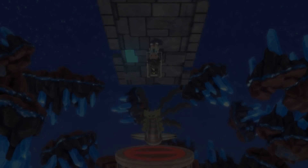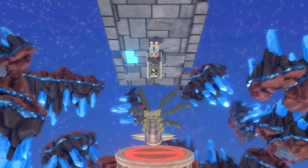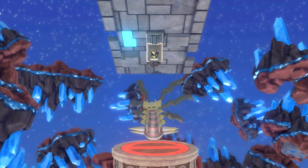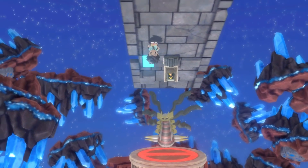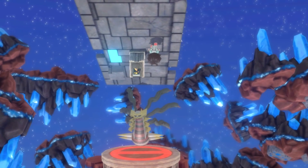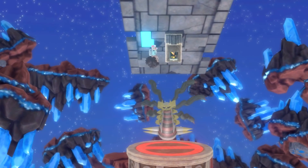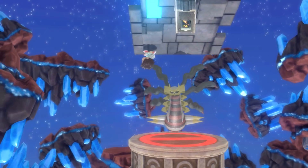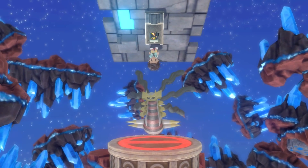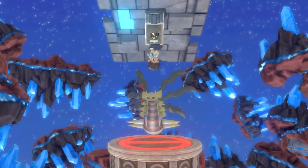Definitely reminiscent of the Distortion World. Now this is definitely disorienting. The control scheme is backwards too — when you press up, you actually go down. This is definitely the Distortion World I was expecting. That's just so cool. Even if it isn't the full Distortion World from Platinum that some people might have been expecting, this is so dope. The fact that they have a reference to it, and the fact you can even catch Giratina and get its origin form in the game — that's honestly enough to satisfy my Platinum-loving little heart.